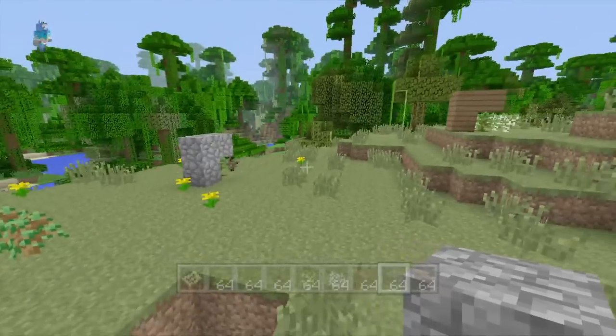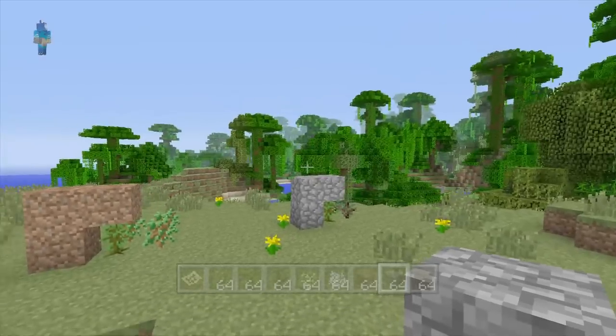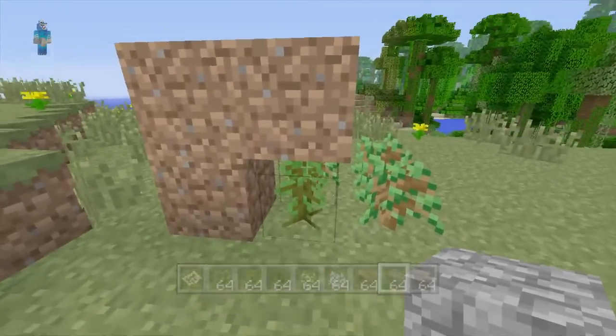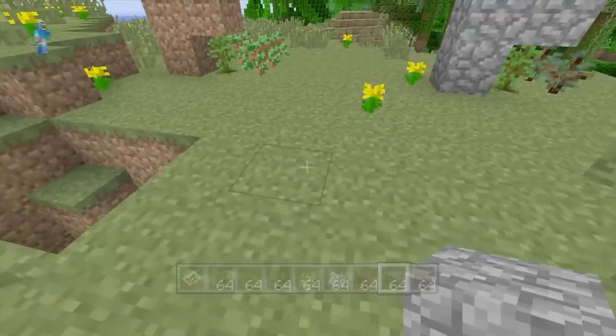Now if you've played survival in T12, you know it's a pain to get jungle saplings because you obviously have to cut down the whole tree and it's just not too fun. With this glitch, all you need is one jungle sapling and you can get an infinite amount in survival, and it's not even that hard.